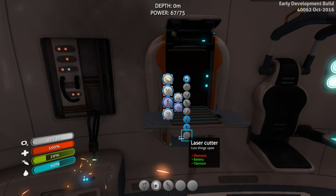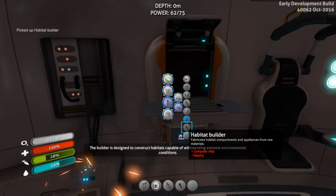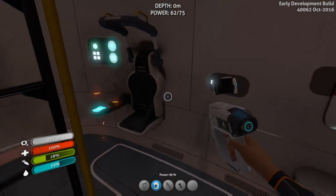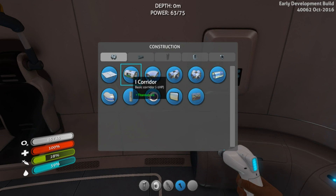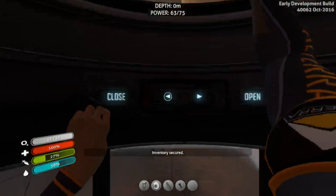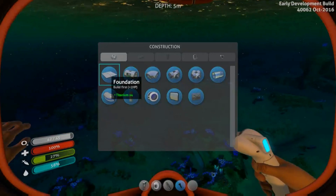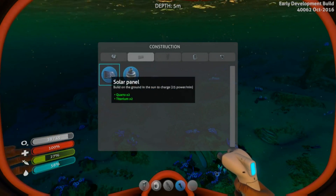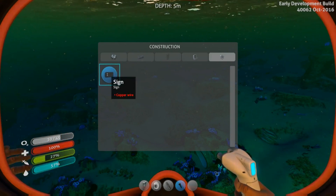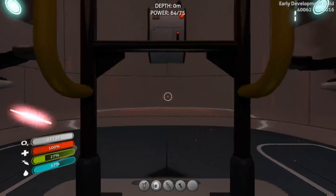Picked up habitat builder! Okay - can I build anything with it right now? Probably not. Oh, I can! Should we start off our little base? Actually no, because I want to get the seaglide first. It's probably gonna be somewhere way far away. Solo panel base, attached air pump. I'm not gonna do it this episode, but hey - we got it! We did something in the first episode and we're gonna try to do something in every episode.